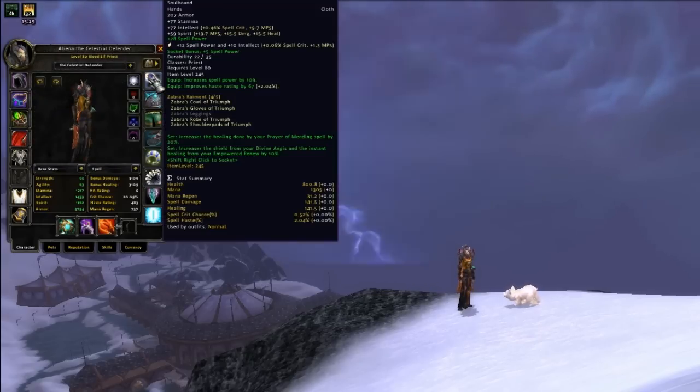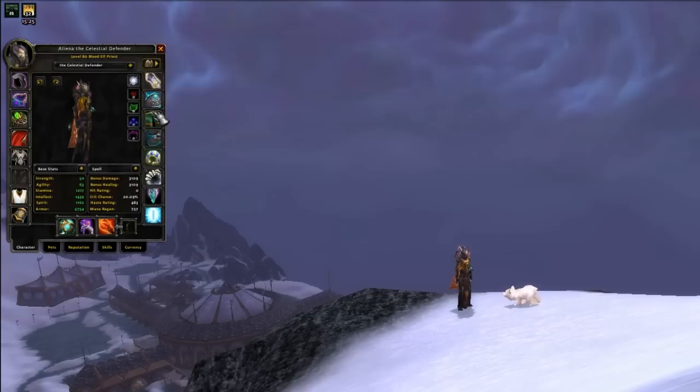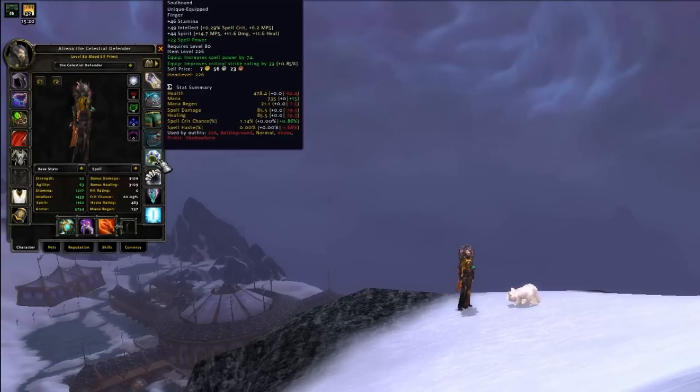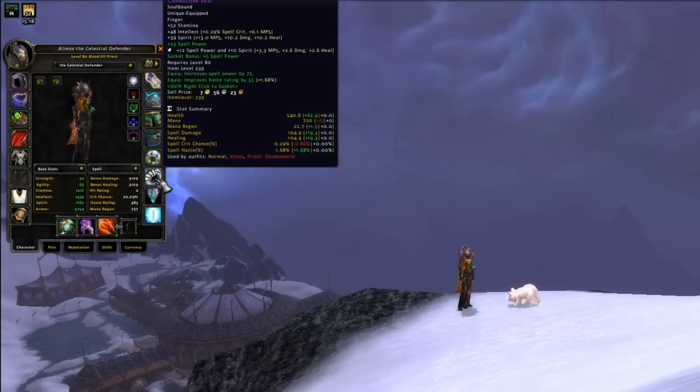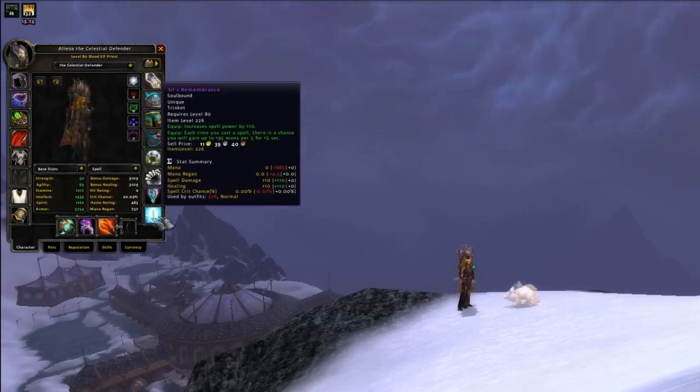As your gear gets better, naturally both crit and haste will go up, so you will have more leeway in either direction. I could also tell you to aim for 30% crit and 20% haste with raid buffs, which are generally accepted thresholds, but to find the balance that's right for you, you'll have to do some experimenting on your own.